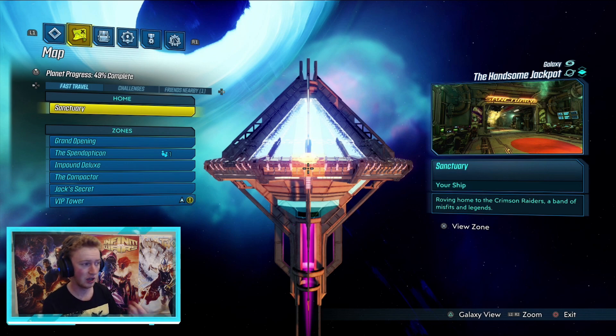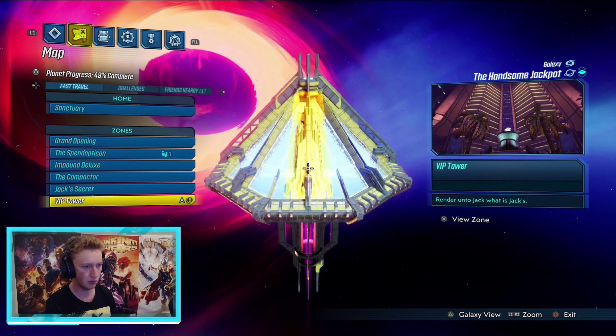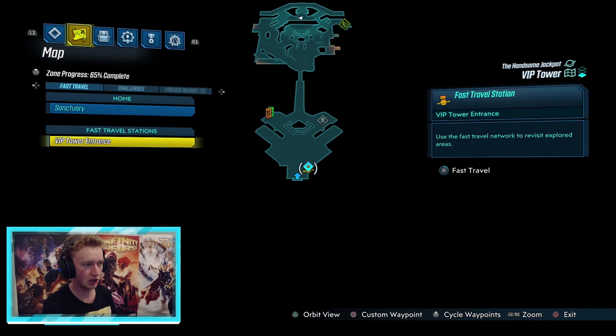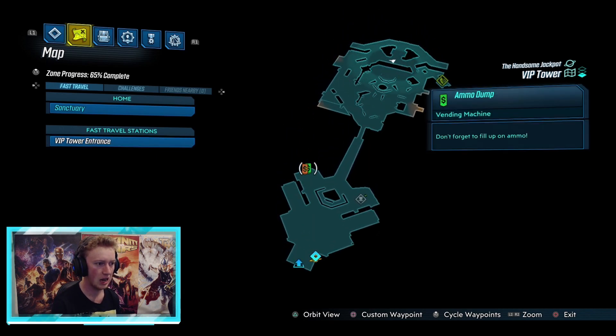For everyone else who has played the DLC or doesn't care about spoilers, here's where to get it. You want to go down to the VIP Tower — you'll have to progress through pretty much the entire DLC, about three quarters through. Spawn right at the fast travel station here; I believe this is the fastest run, but correct me in the comments. From here, run to the ammo dump and grab some ammo.